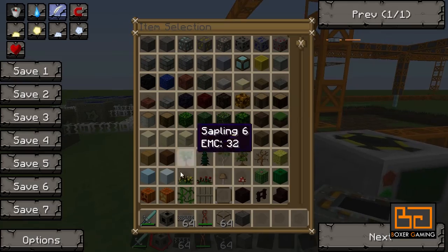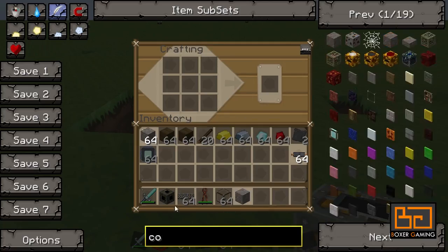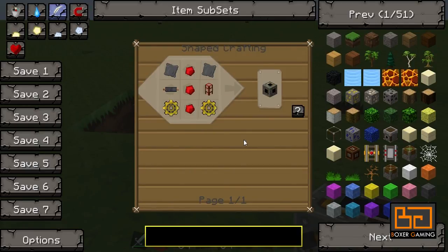So you probably want to be using IndustrialCraft power to power these quarries. To do that, we need something called an energy link. I noticed there is another way to do it as well, but energy link is by far the best. It takes any power, so you can put HV in there straight away. But it only takes as much power as the attached machine needs, which is pretty awesome.